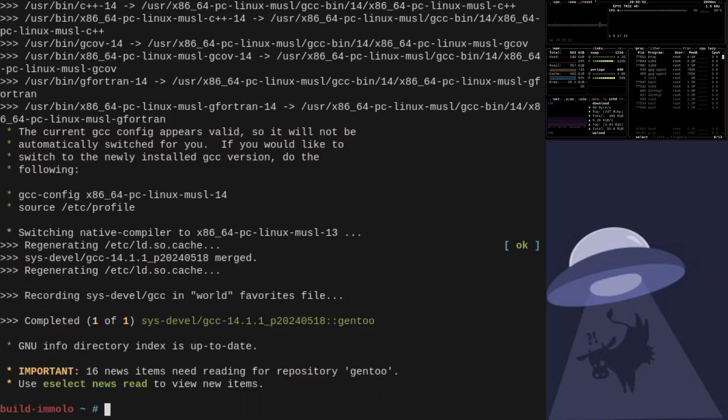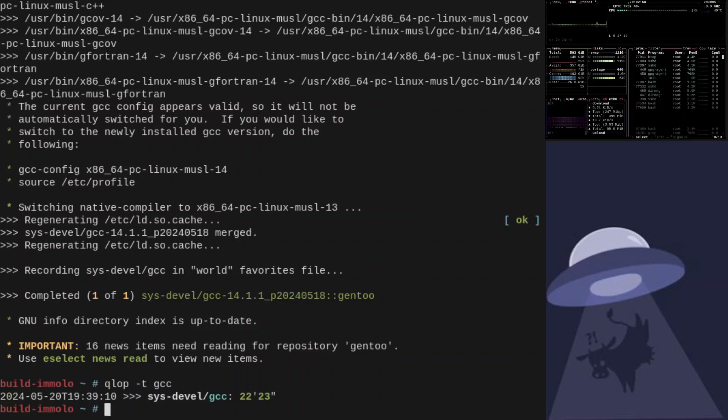There we go, let's have a look — queue lock: 22 minutes. Not that fantastic, is it? But let's compare that to an 8-thread machine. My 8-thread machine takes 3 hours, so that's quite a bit of a time save.